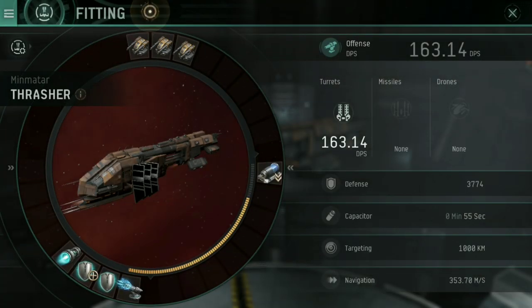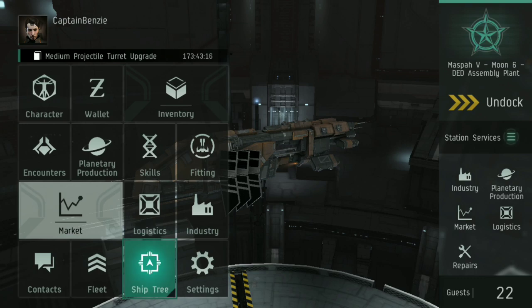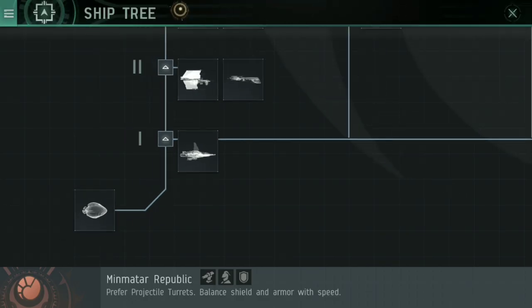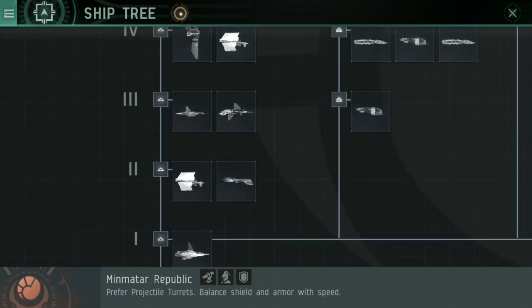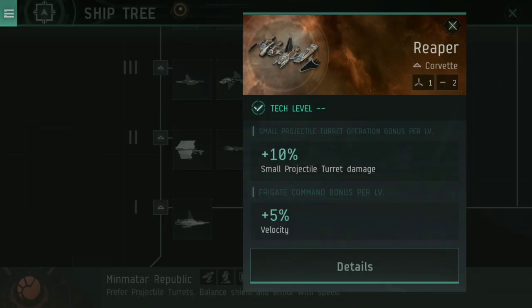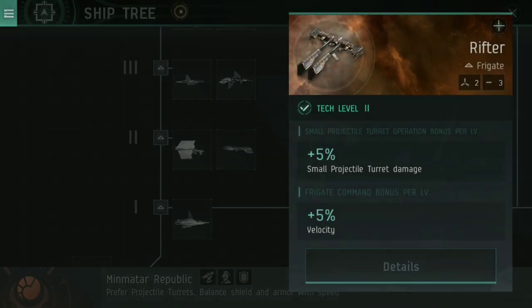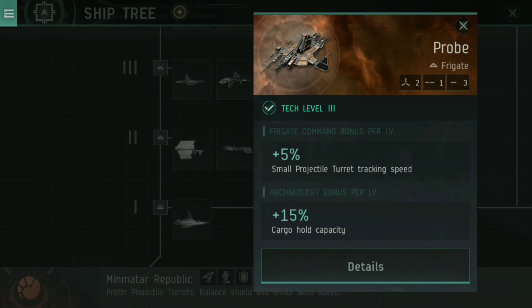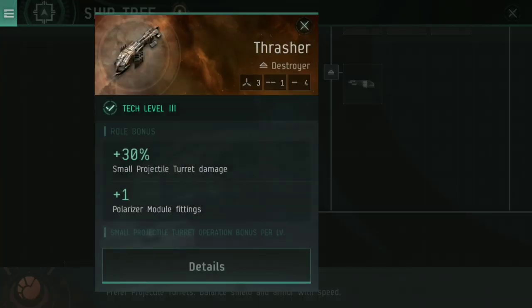Now, first things first, there has been a massive change to ships that are Tier 3 or higher. If I go into the ship tree, what I mean by Tier 3 — I don't mean a Thrasher 3 or something crazy like that. You see on the left-hand side, you've got the 1, the 2, the 3. This means that in the case of Minmatar, the Reaper is Tier 1 and the Slasher is Tier 2, as is the Rifter. Tier 3 becomes things like the Probe, the Breacher, and of course the Thrasher.